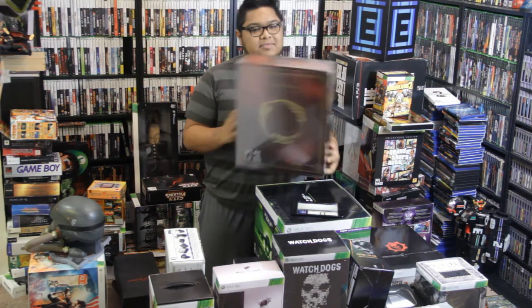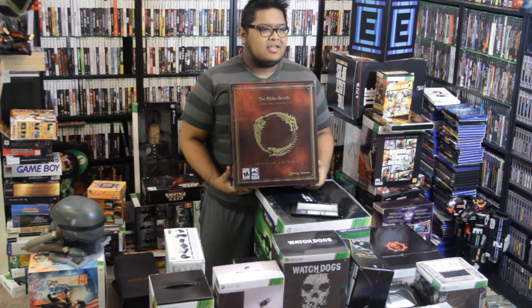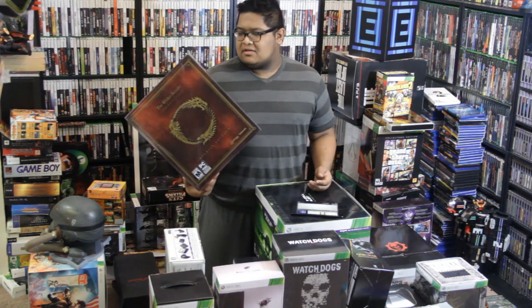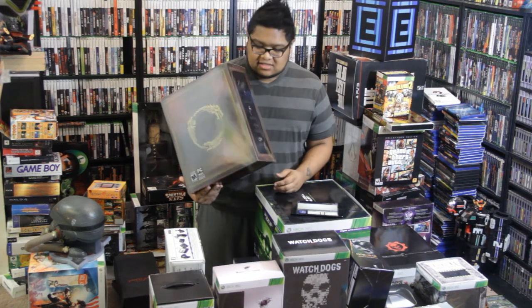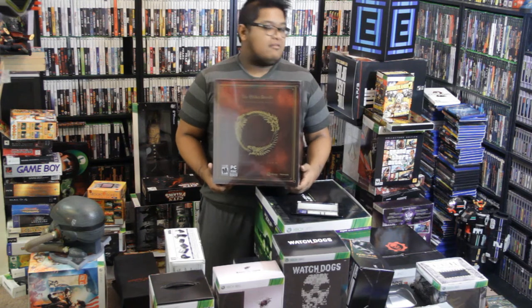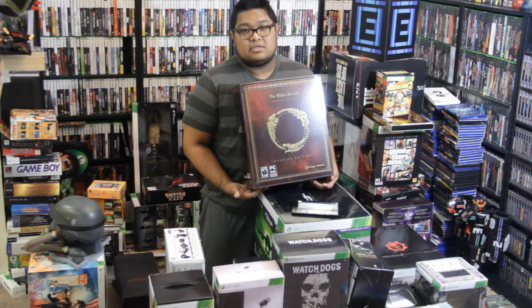Keeping the theme going with PC games, here we have the Elder Scrolls Online Collector's Edition. This came with a really good lore book, just like the one from Oblivion, and a really awesome globe statue. All the extra stuff was only like $40 more, so for $100 you got all that plus a whole bunch of DLC, fast-tracking stuff, a really fast horse, some marriage rings, and the ability to play as an Imperial. I don't play the game anymore, but it was really fun to have. I actually bought two and still have the other one — trying to sell it.